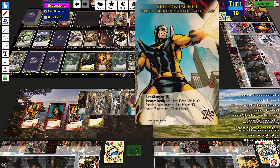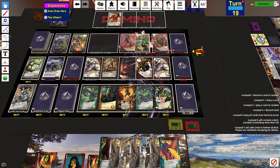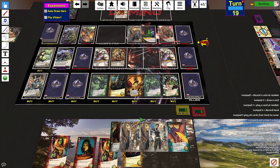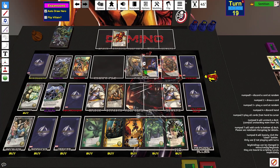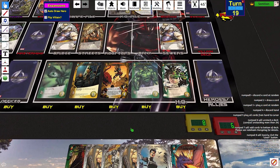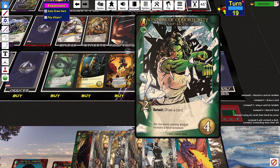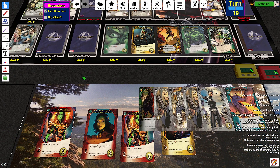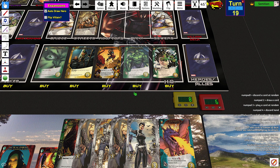I'm fighting Yellowjacket and getting rid of him. I don't want Lockheed in my deck so I'm just going to play him to get rid of him. I'm going to fight Yellowjacket for five because I have the size-changing card. I'm going to fight this for four. Fight — KO one of my heroes and then KO a bystander. I'm not fighting Sabretooth — I'm just going to hope Iron Man moves eventually.